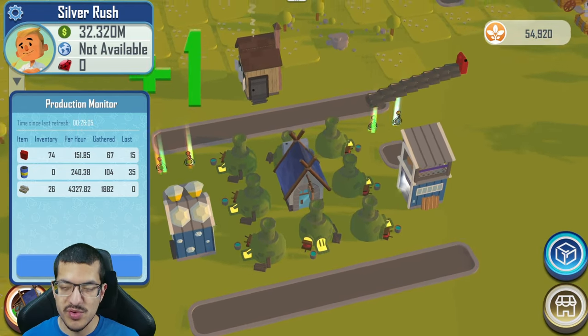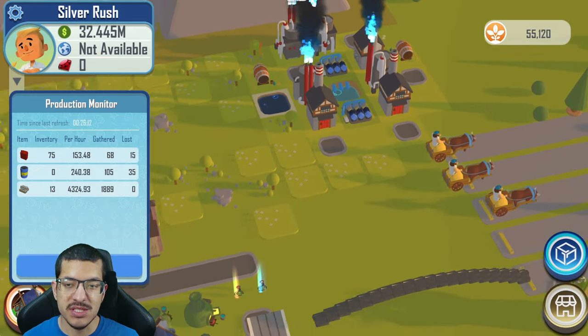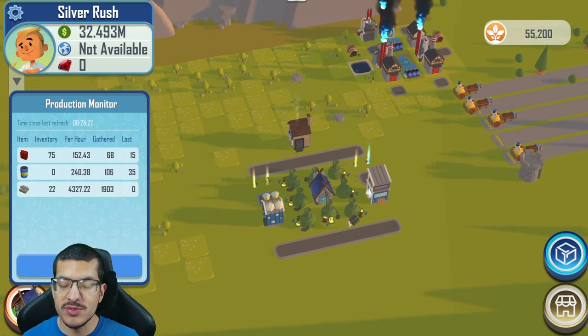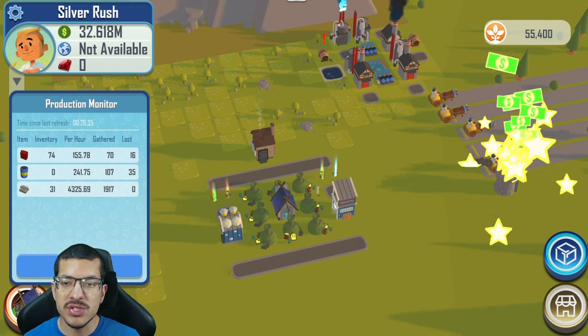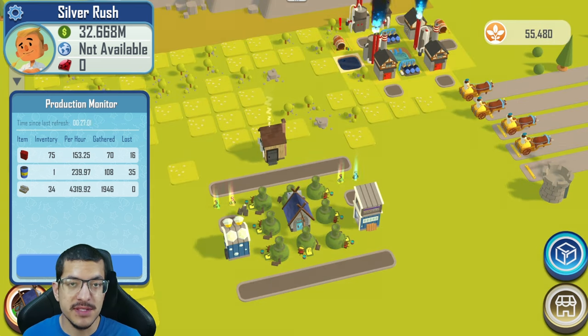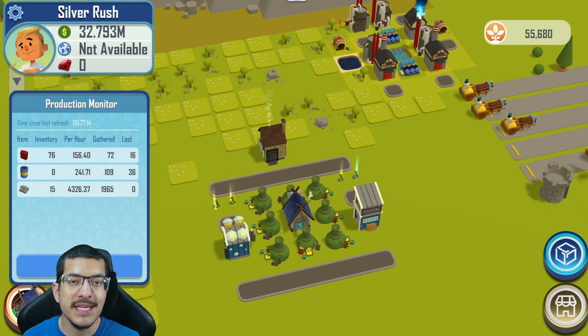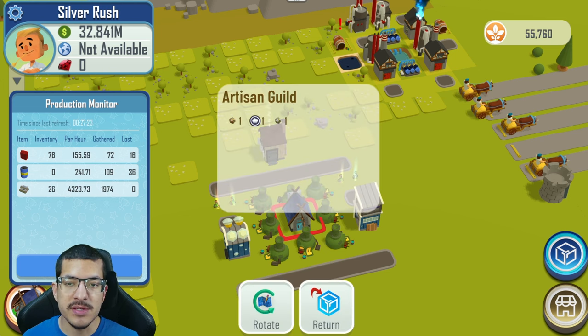This is one of the most powerful cash rushes in the game and also one of the easiest to set up — but it requires a lot of NFTs. Even the gas production can be set up almost entirely with NFTs, with the exception of the fuel storage. I'd compare this rush strategy to the jam rush, which is also powerful and scalable but requires a lot of NFTs. Personally, I'm going to love pulling off this silver rush in the upcoming competition and will probably run this setup most often since it's very easy to set up.